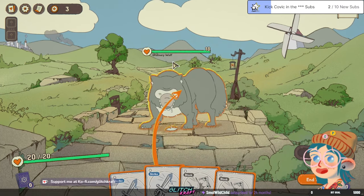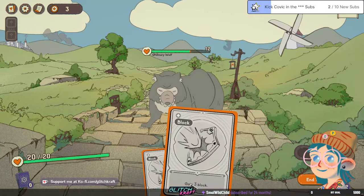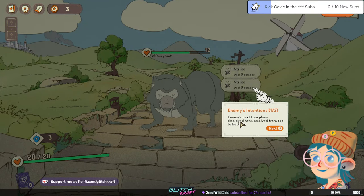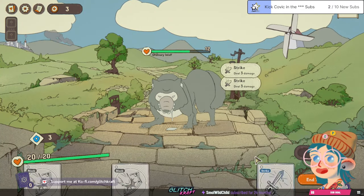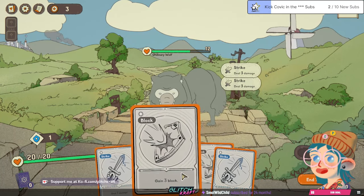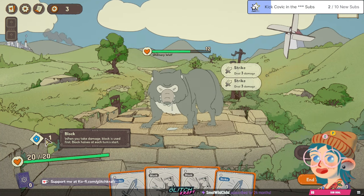I think I can manage — deal three damage to the wolf. Oh, gain three block. Enemies' intentions — so it's gonna do me three damage in total. Wait, did he do that? Oh, he didn't do his thing yet. So do I still have my shield? I do — when you take damage, block is used first. Block halves each turn's start.